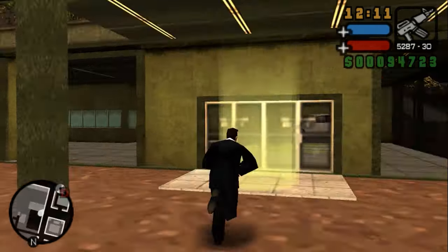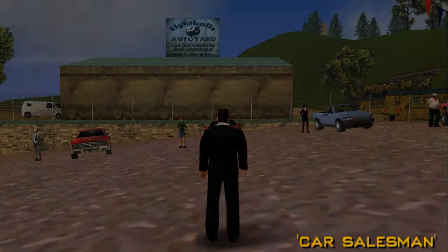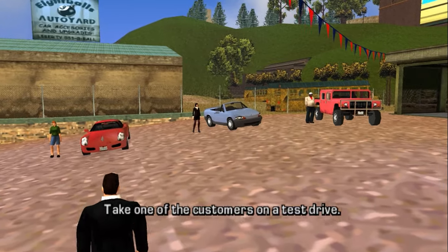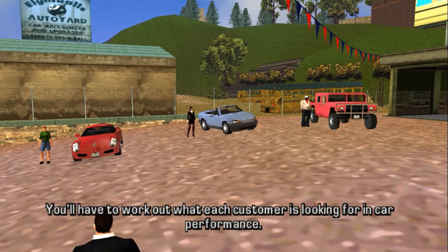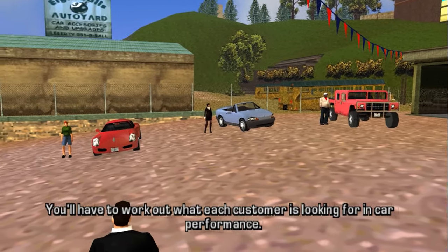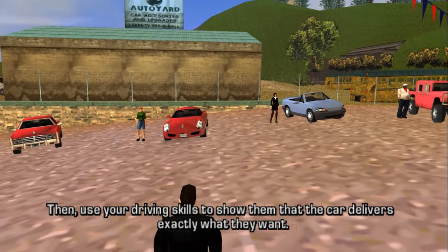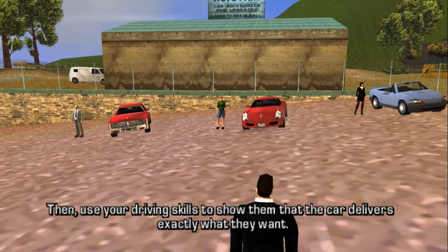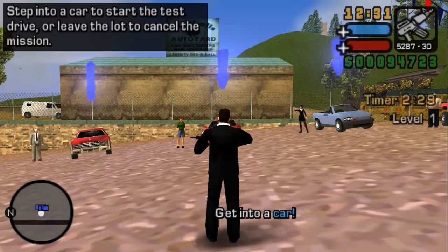This mission is unlocked after dealing revenge for Vincenzo, and it is only available between 8 o'clock and 18 o'clock. Take one of the customers on a test drive. You have to work out what each customer is looking for in car performance, then use their driving skills to show them that the car delivers exactly what they want.